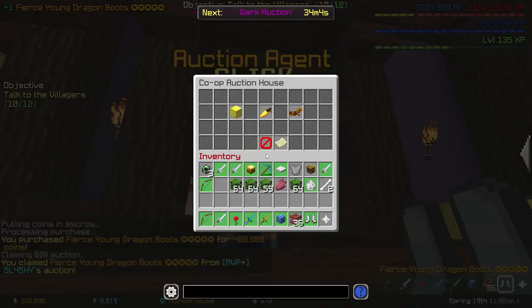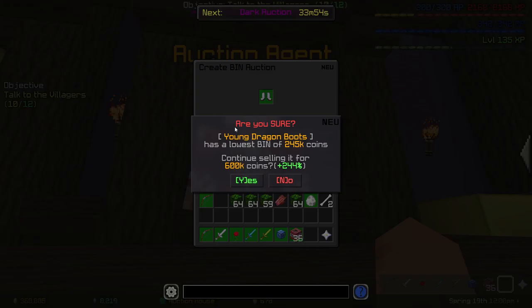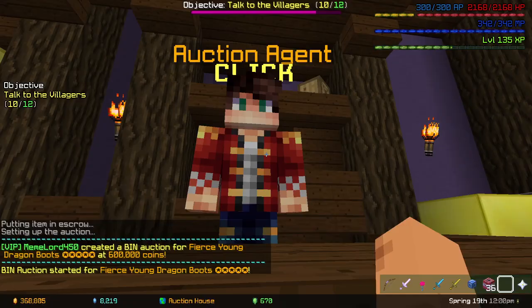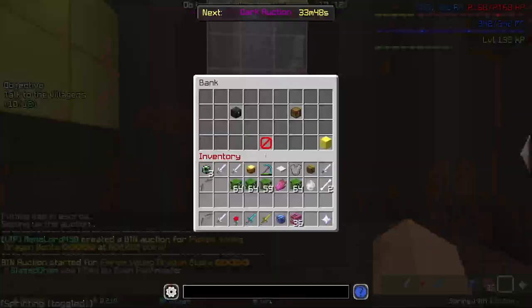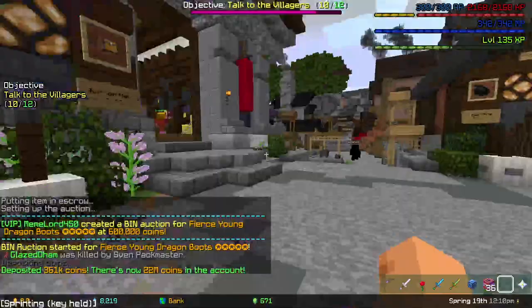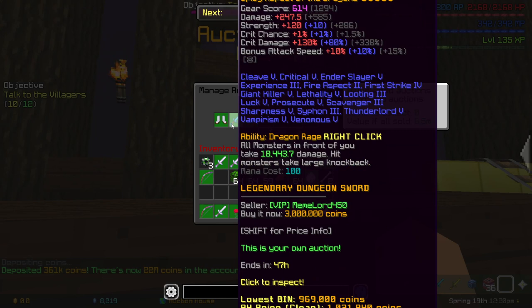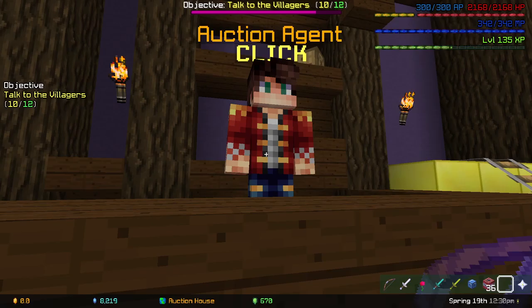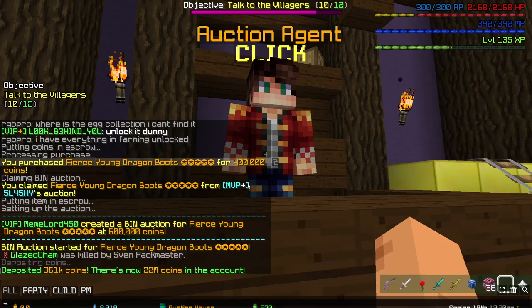So let's try selling that for around six hundred thousand — I bought it for four hundred thousand. Now that you've spent all your money, you just wait. On this flip we profited two hundred thousand, and on the Aspect of the Dragons flip we profited seven hundred thousand.